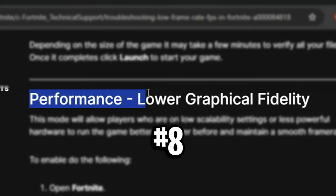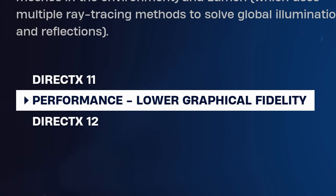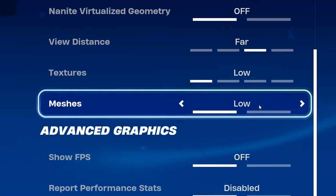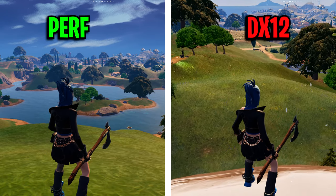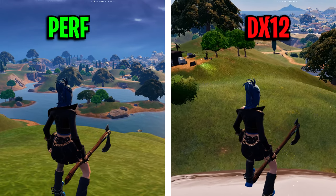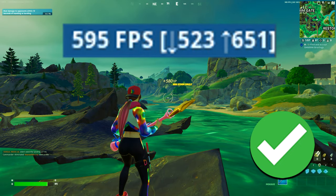Next is performance — low graphical fidelity. They're talking about the performance mode option inside the game itself, which I highly recommend selecting. In addition, make sure you select the low textures option for even more FPS. This removes grass and makes textures much lower fidelity overall, and it's something I highly recommend doing.